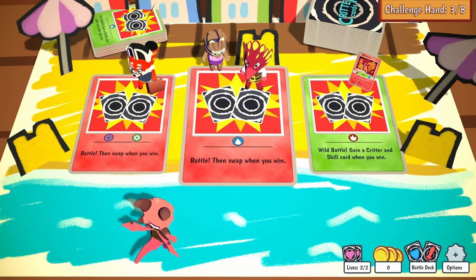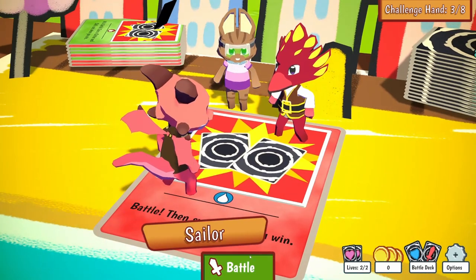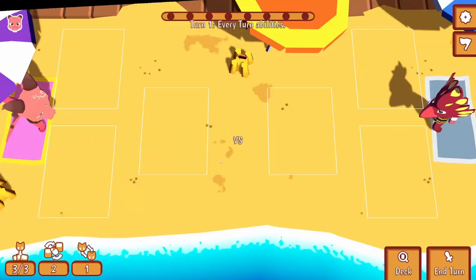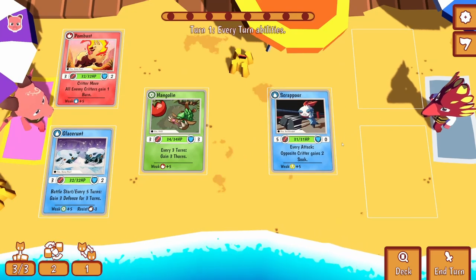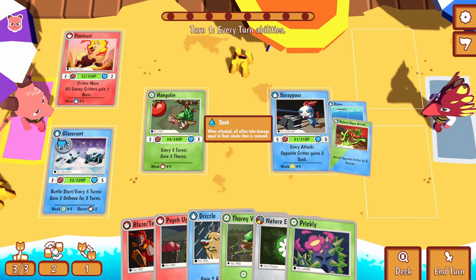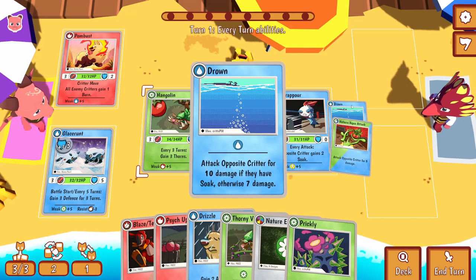Battle and swap when you win. Oh, he's got water so it's potential I can sort for some more water energy and get some useful cards from my new fella. That's the theory anyway. We're up against Sailor the bird - Scrap Ore. Every attack, opposite critter gains two soak. He's going to use a Nature Echo attack - attack opposite critter for 10 damage if they have soak, otherwise 7. Jesus, that's a bit excessive.